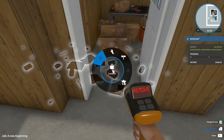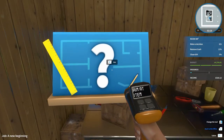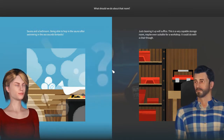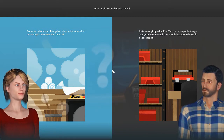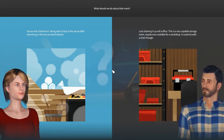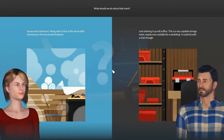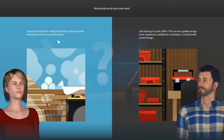There's a floating question mark which usually means it's a quest. What should we do about that room? This is the choice thing. Nicole says she wants a sauna and a bathroom - being able to hop in the sauna after swimming in the sea sounds fantastic. You could come off the beach and get cleaned up before going inside the house proper. However, saunas are usually super expensive and we don't have a huge budget.